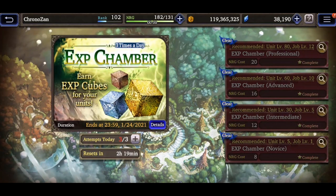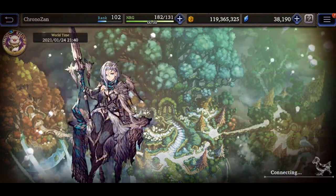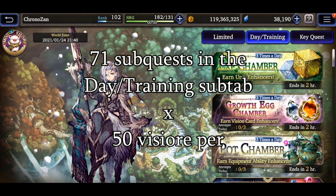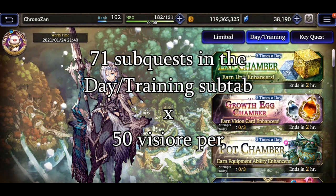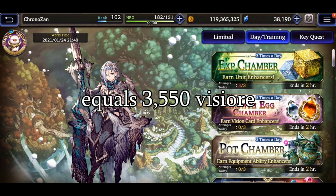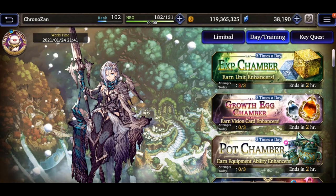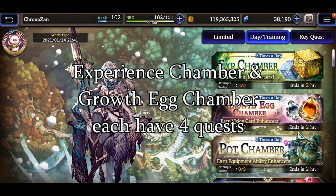upon completing. In total there should be 71 quests that you can mine in this Day Training sub-tab, which will equal 3,550 Vizor. The breakdown looks like this: the Experience Chamber and Growth Egg